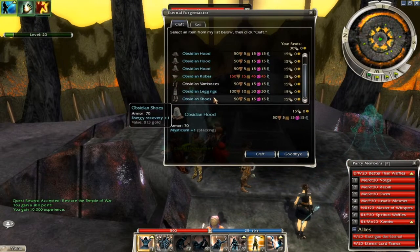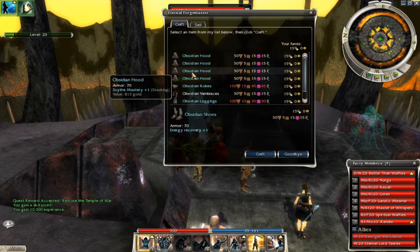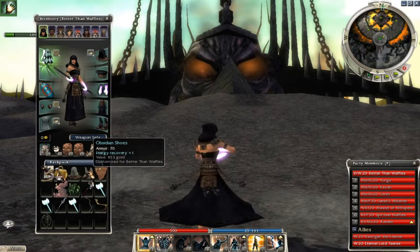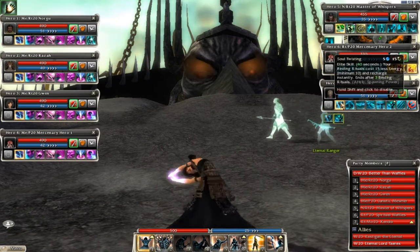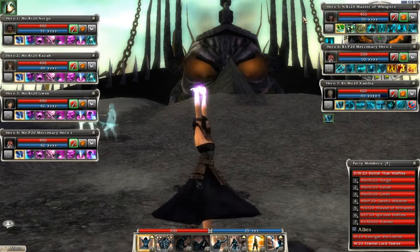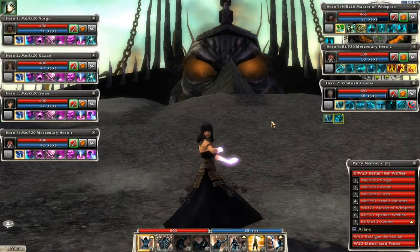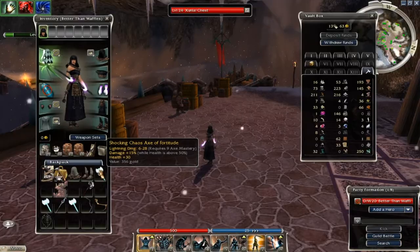Make sure you don't double-click, otherwise you'll end up buying the same piece of armor twice, which is not going to be fun. So we got the obsidian armor that we wanted. Here are the builds I used — all builds will be linked in the description down below. I used four Esurge Mesmers, a Bip Healer, an Incoming Channeling Ritualist, and an ST Ritualist. And by the way, that old school REQ-9 Chaos Axe I got had perfect mods.